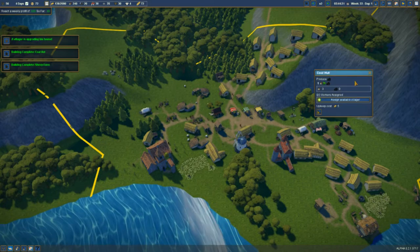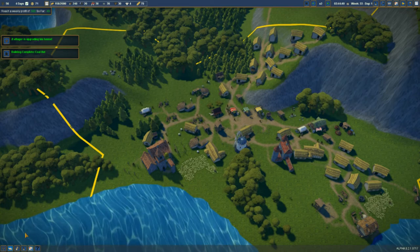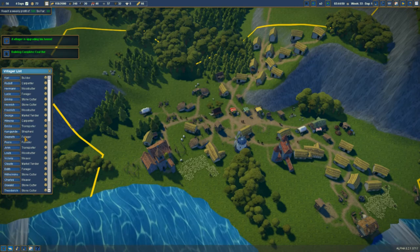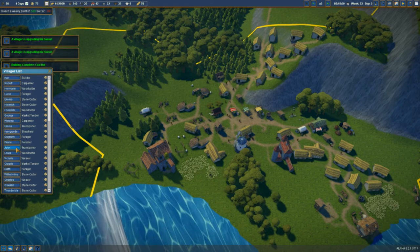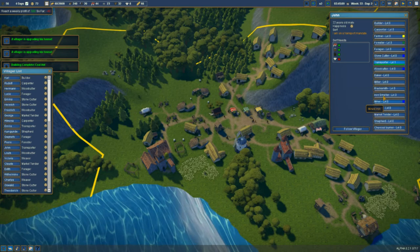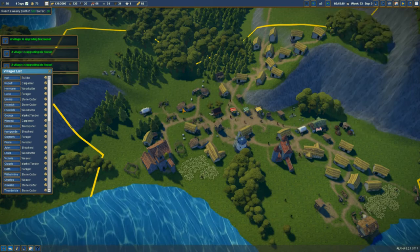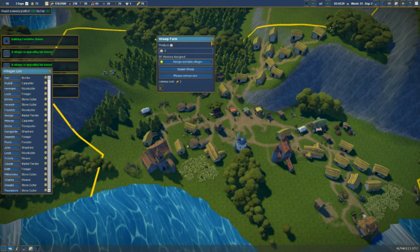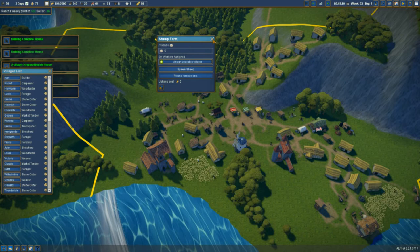We've got all the space of stuff there. I'm sure we've got too many transporters. So I'm going to make you a shepherd.